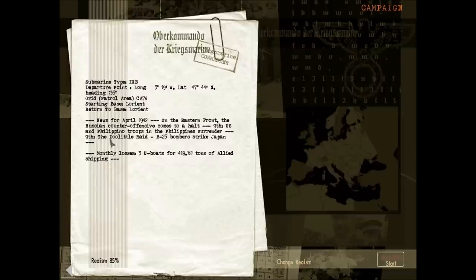News for April 1942: on the Eastern Front, the Russian counter-offensive comes to a halt. On the 9th of April, US and Filipino troops in the Philippines surrender. On the 9th it's the Doolittle raid — B-25 bombers strike Japan, which kind of ties in with my Japanese IL-2 campaign. Monthly losses were 3 U-boats for 418,161 tonnes of Allied shipping. I'm going to leave the map contacts on for one patrol and maybe switch them off for the next one — see how I feel and what people think.